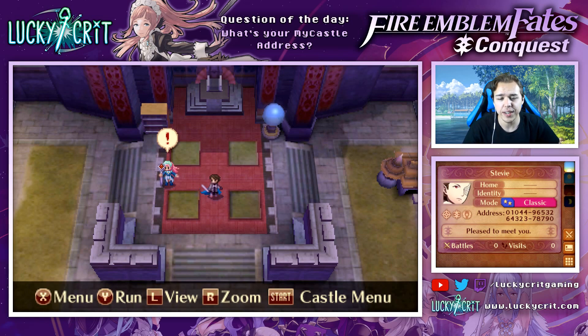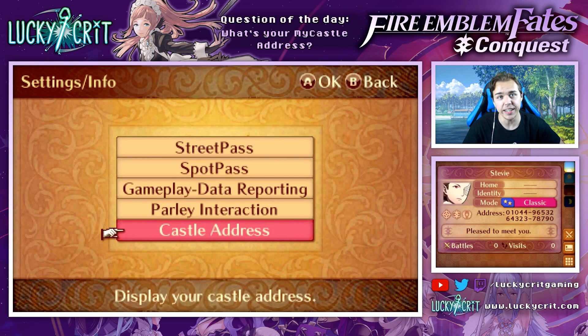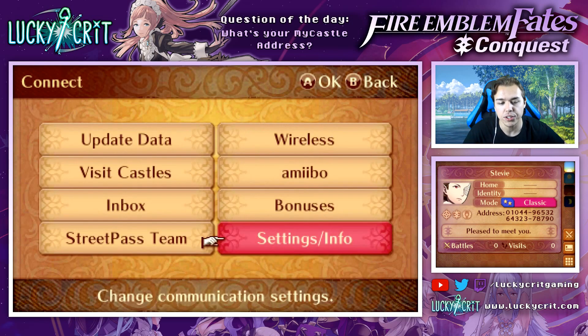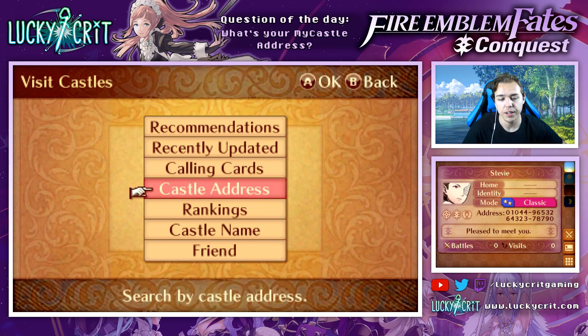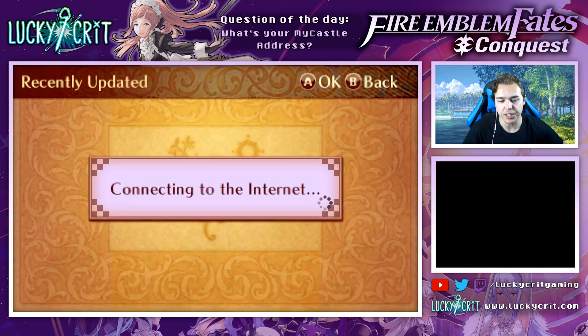If you don't have an address currently, what you can do is go in here and click update data - that will connect you to the internet and get you all set up. If you're wondering what your card is, you can click the card button on the bottom screen or go into Settings and Info and the castle address is right there. You can also set up Street Pass and Spot Pass so you can get other people's information by passing them in real life. We can also go and visit castles - there's a list with recommendations, recently updated, calling cards, castle address search, or castle name search.